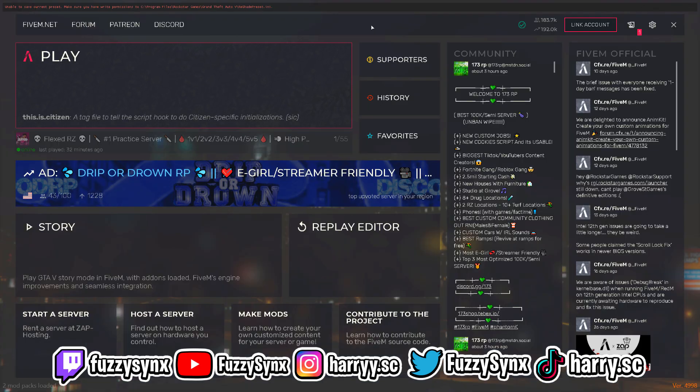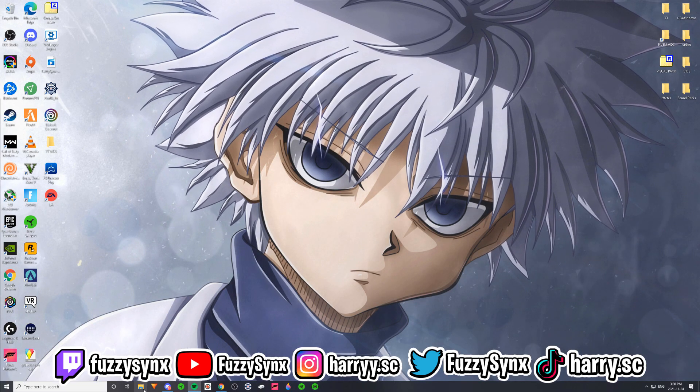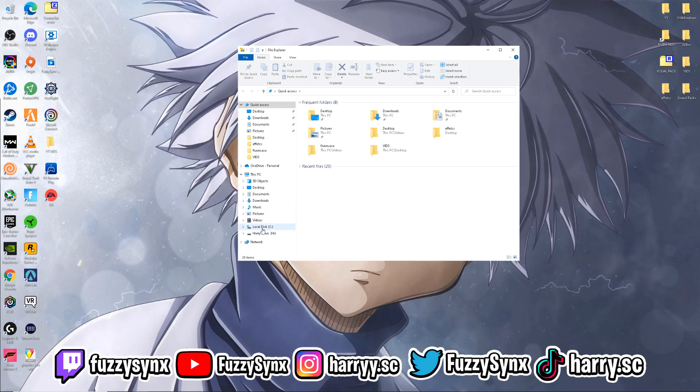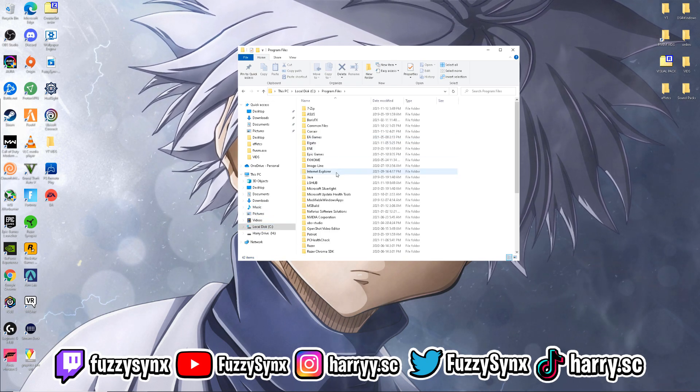Alright guys, let's get into the ReShade fix. As you can see at the top it's going to show your drive — over here it shows my drive C. So I'm going to close FiveM and head over to drive C. Go to the file folder, click on Local Disk C.